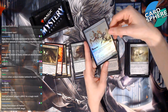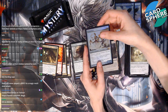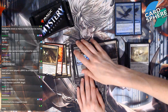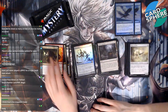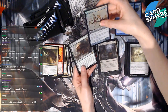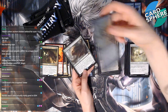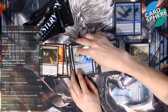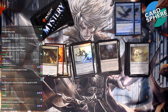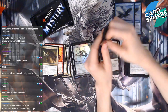Triskelion enters the battlefield with three one-one counters on it. Remove a counter: it deals one damage to target creature or player. Wait — why did you say dang? Is it good in EDH? Triskelion is an infinite combo? Oh! And for Hornet Nest — who wants to attack into that? Good point! Yeah, it's decent. Okay, we're moving on.